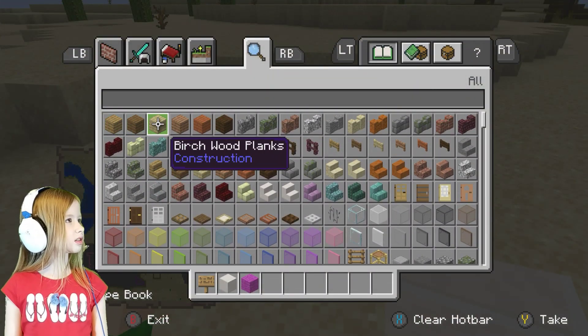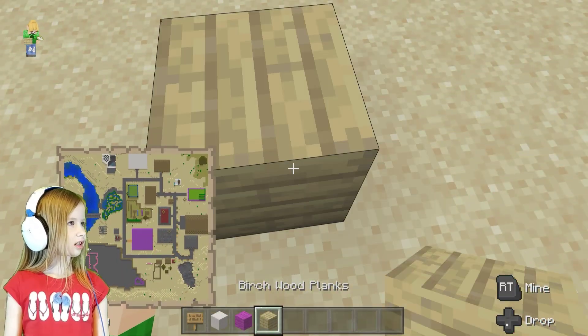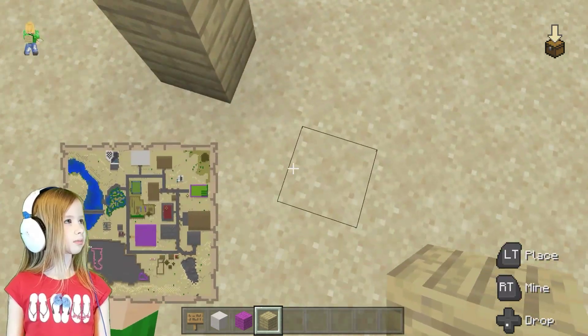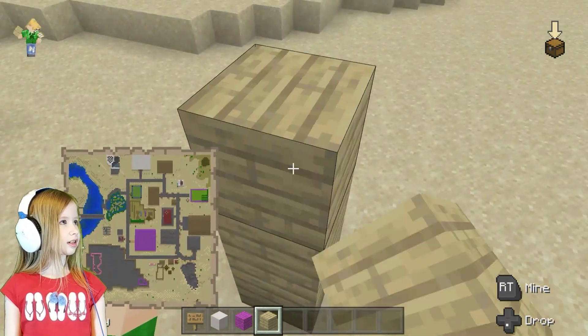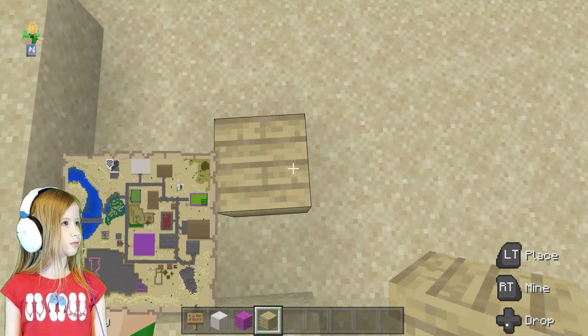I think the corners are gonna be this birch wood planks. Okay. I think it should be at least four blocks high, not too big like the other houses are. I don't want it too big.